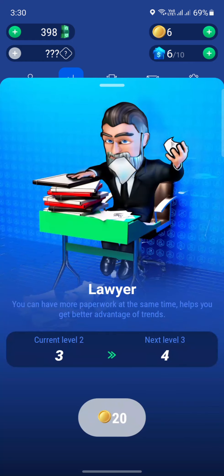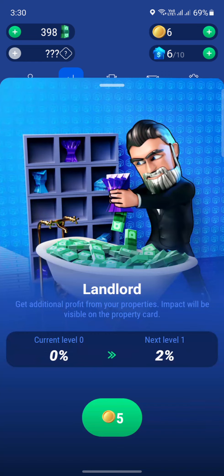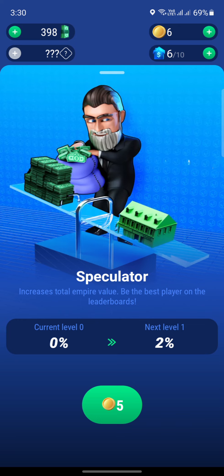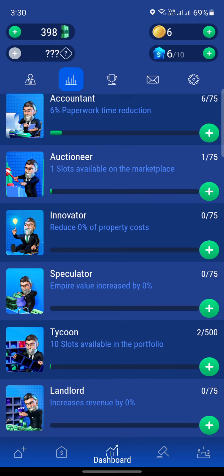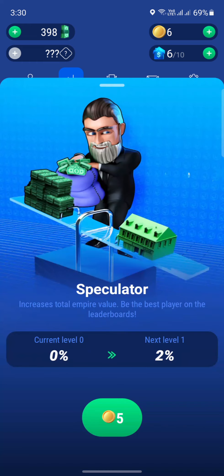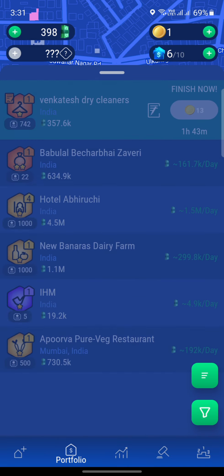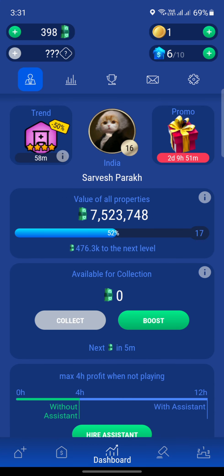We have six coins left. This guy costs 5 coins, and maybe something else — this one costs five as well. Let's get into this: increase the total valuation of our empire. I'm going to get the increase the valuation of the property for five coins. We have increased the valuation by 2%. If you go back to our profile, our valuation is now at 7.5 million, and we only need 476K for the next level — before, we needed 623K.